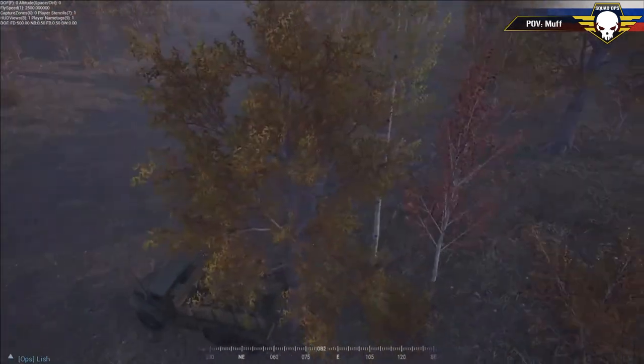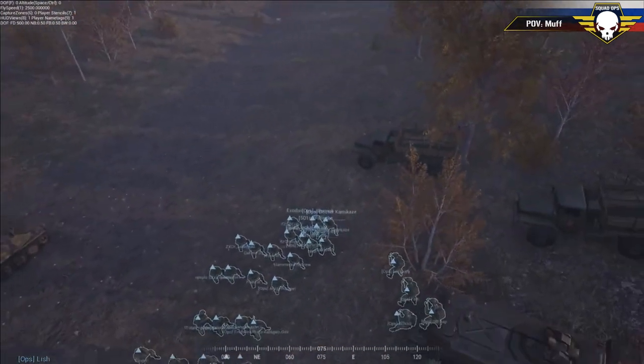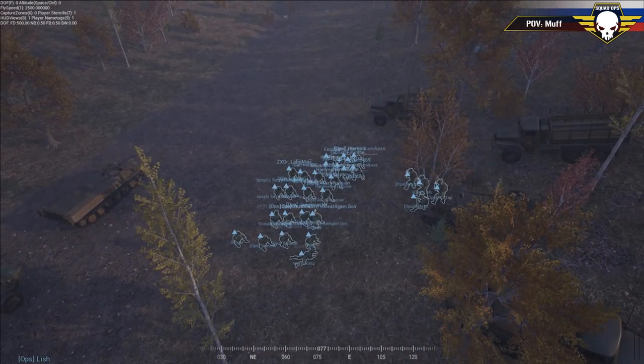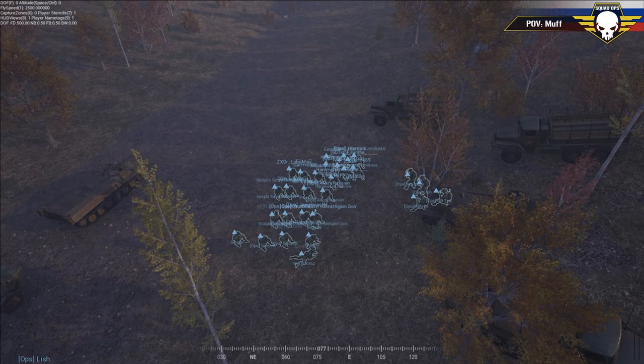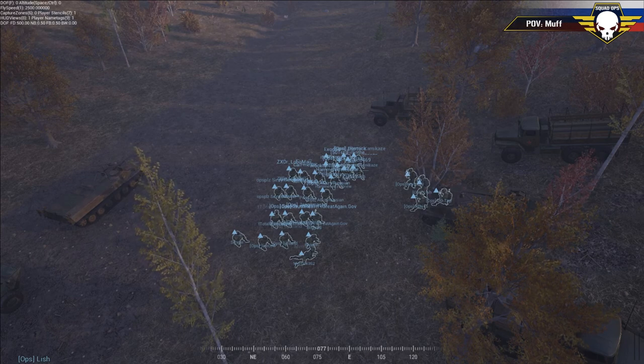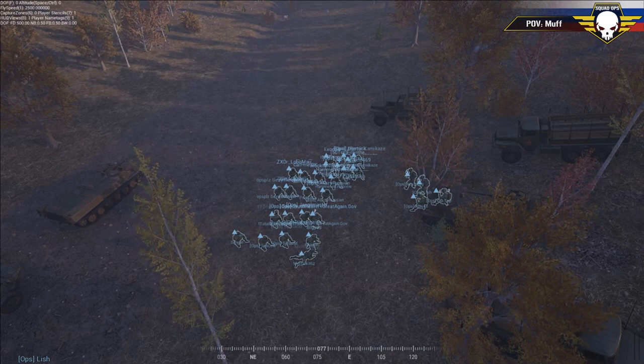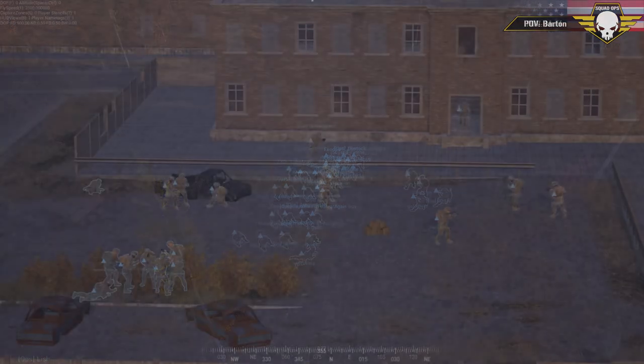US commander is Schmitty. First squad is led by XBIT, squad two by Benbot, and squad three by Crust the Sailor. Squad two with Benbot is going to be handling all the US vehicles. Each US squad gets two ARs — two SAWs — two LATs using Law Rockets, and a Medic.